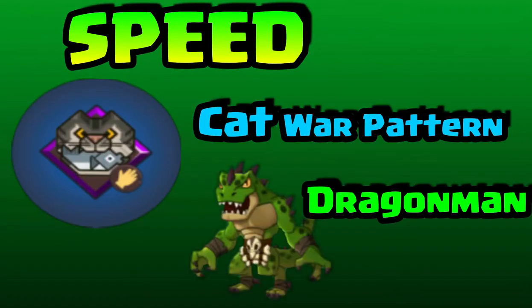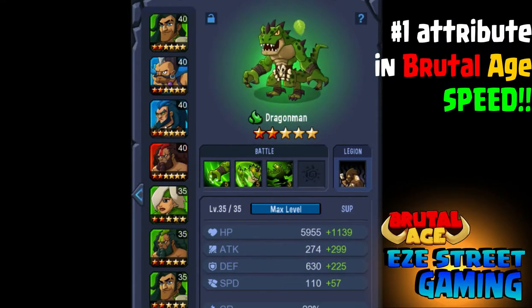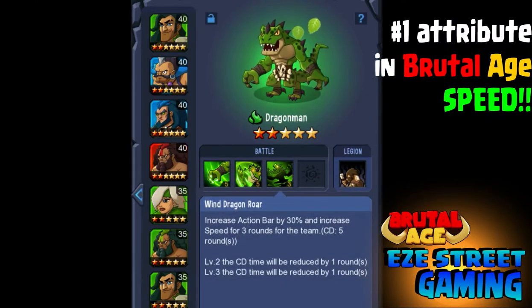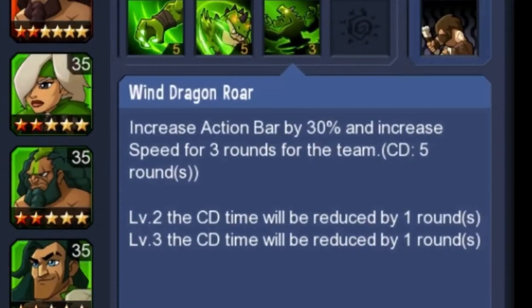What's up everybody, this is Easy bringing you Brutal Age partner guide part eight. This is on speed. You get speed from the Cat War Powder. Also heroes like the Dragon Man have a special ability that gives a speed bonus to the entire crew. I want to show a bunch of different heroes that all use speed in their attacks, where speed will improve their attacks, and show you a good speed lineup.